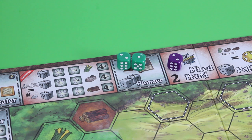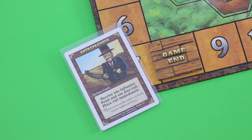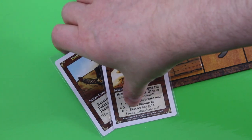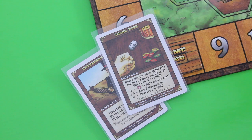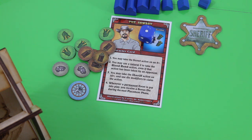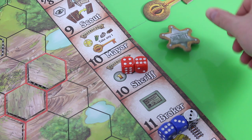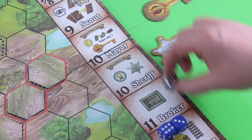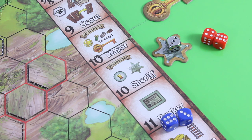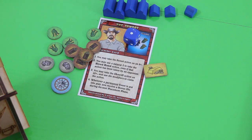Let's move into the collection phase. First thing is to trigger the pioneer action — we draw two cards. Here's an action card: entrepreneur, receive one influence and one rail. And the snake eyes — both are action cards so they're just discarded. If that had been an event we would have triggered it. Then we come to the sheriff action, which means we have to get rid of the sheriff token and lose that die. At the tycoon I place the die and place one rail for free. But most importantly we gain our very first gold piece — awesome!